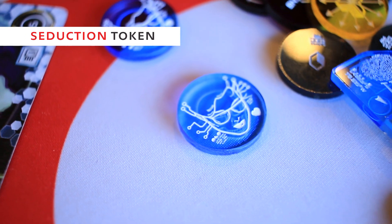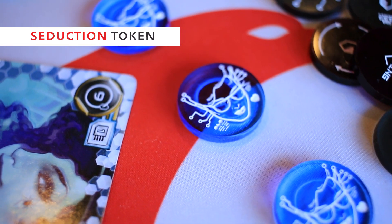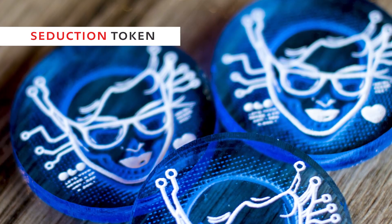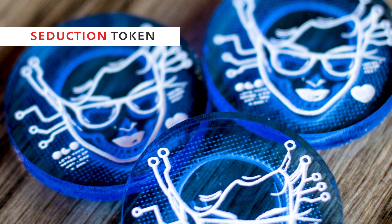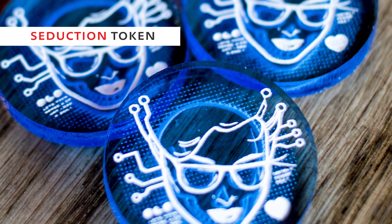Let's dive in. The Seduction Token is a beautiful blue transparent acrylic — the kind you've come to love on your tag tokens. It shines, it glows, and it's probably one of the best acrylics we have access to. It's paint-filled on a single side and has the parallax effect standard in all of the data token line.